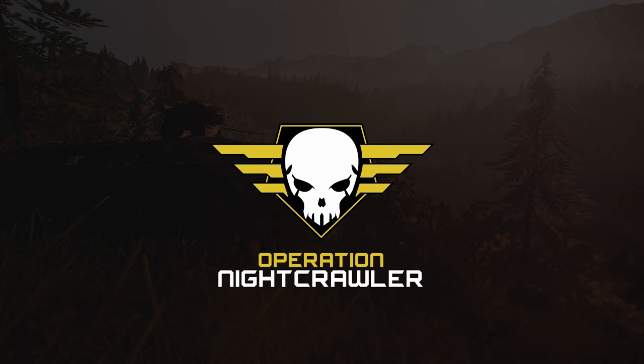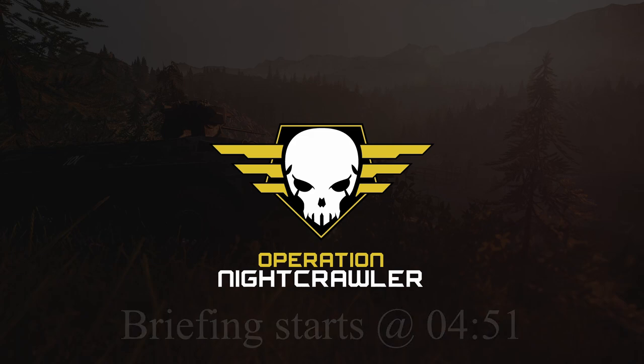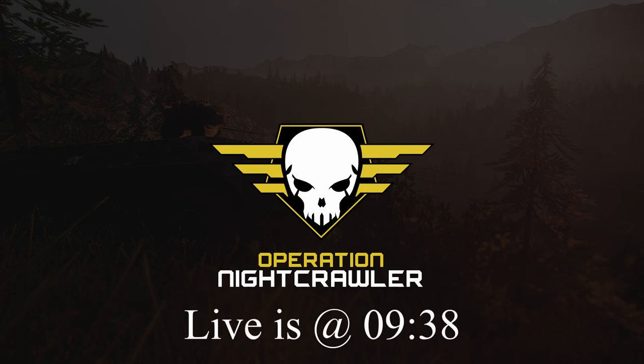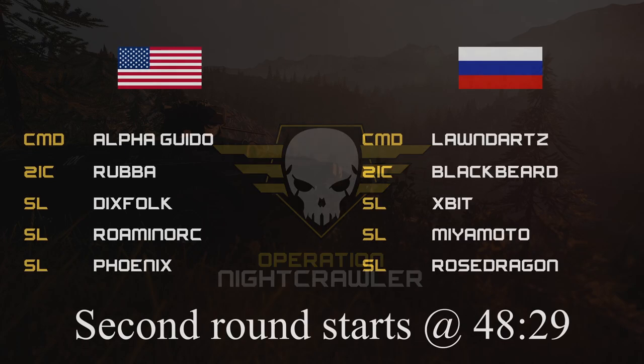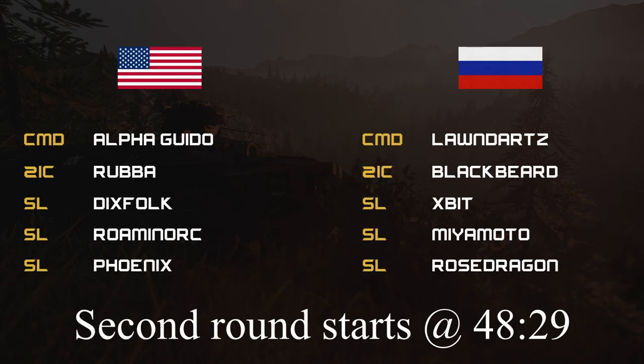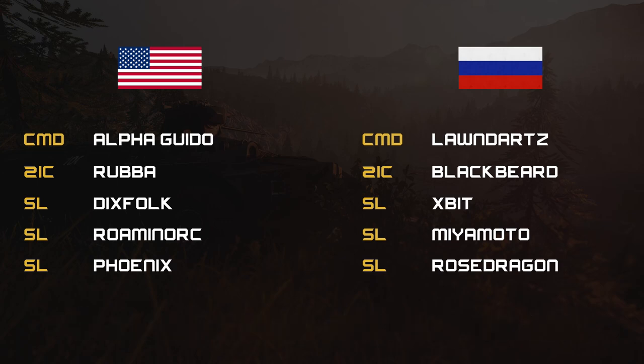Hello and welcome to Squad Ops Operation Nightcrawler. I'm Killerman Time and I'm joined tonight by Sergeant Jackson. We're falling behind a little bit so we're going to be rushing to get through this. No pun intended. For the US side command, it's Alpha Guido and his two IC is going to be Rubba.